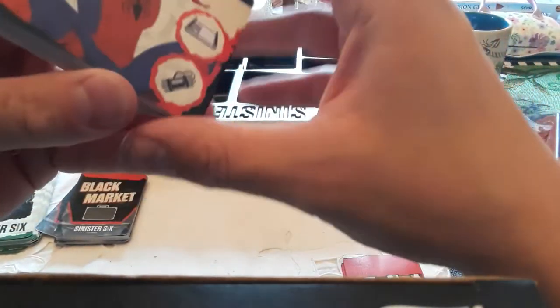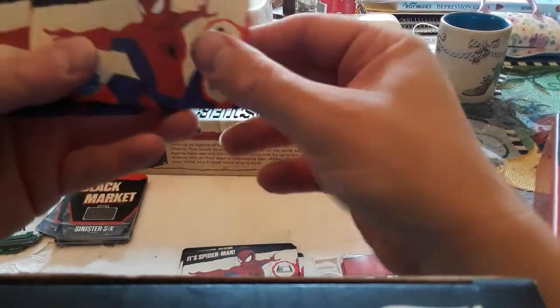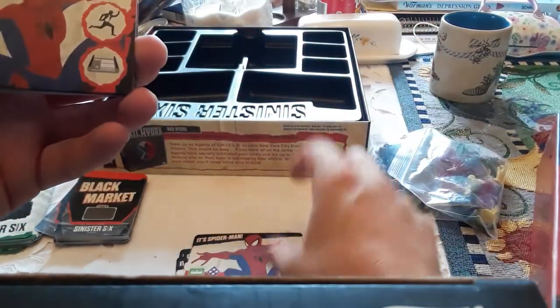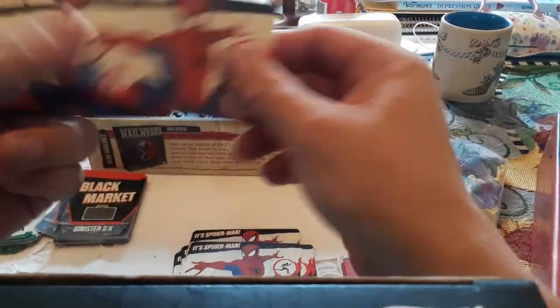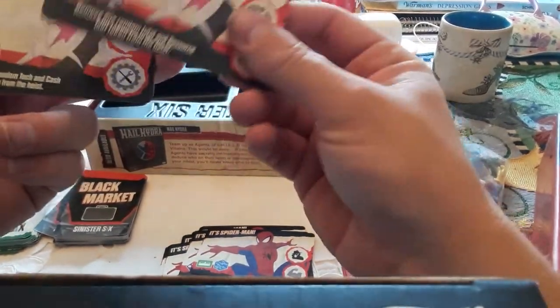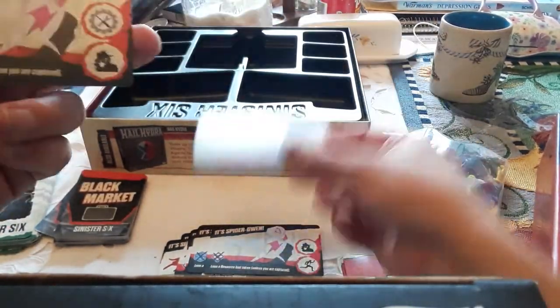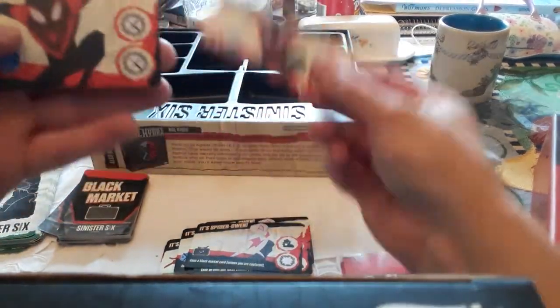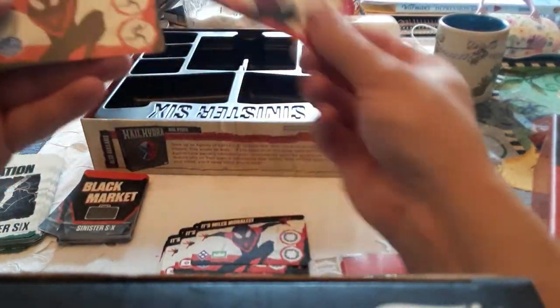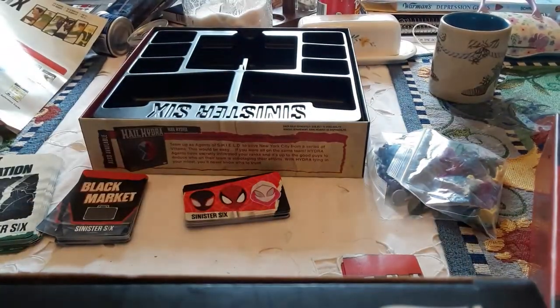Then you have the Sinister Six Spider cards — it's Spider-Man! Each Spider-Man card has different abilities on the side. We also have Spider-Gwen and Miles Morales.